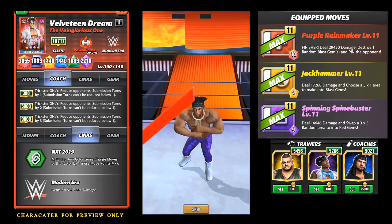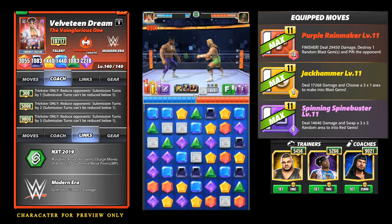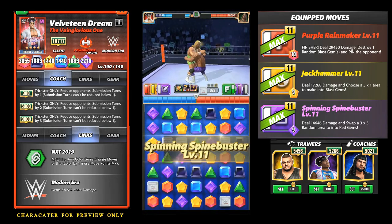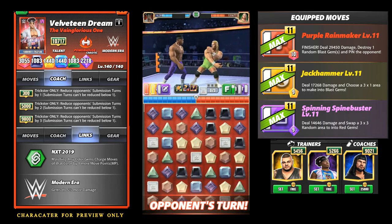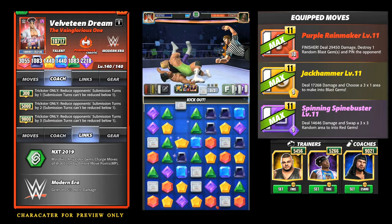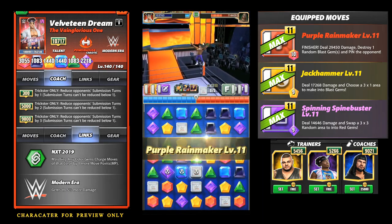Next match against Mr. Perfect, same build but with the class disadvantage. I'm going to play a little defense — matching blue gems because his finisher creates blue gems. Both him and I are going for purple gems, so as much as possible I play defense and take his green gems to stave off his finisher. My purple move is ready which is going to fill my finisher, so I'll possibly make a yellow match to pin him before hitting my designated three-by-one blast gem area and then the finisher.